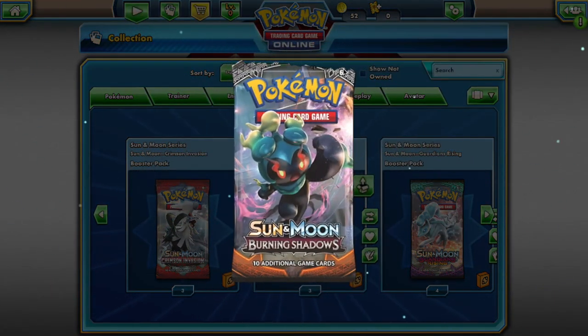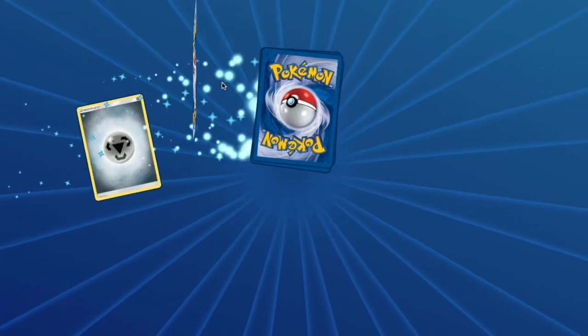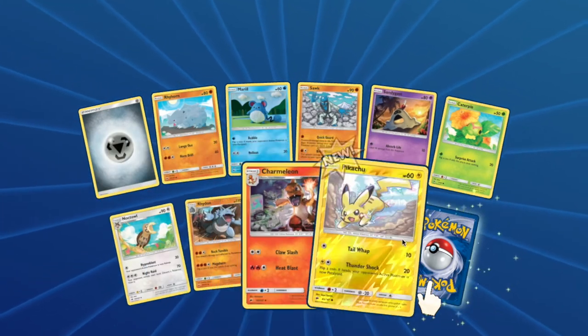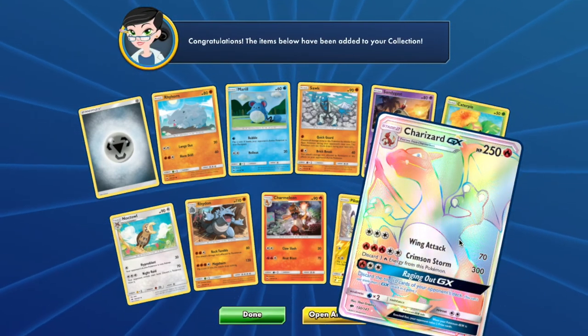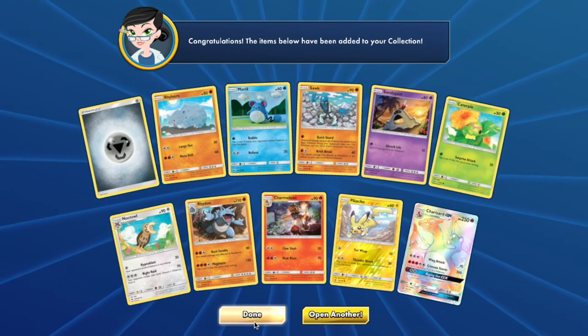For your Burning Shadows pack you will have access to: Rhyhorn, Noibat, Salandit, Sandygast, Caterpie, Noctowl, Rhydon, Charmeleon, Pikachu, and a Charizard. What the hell, dude — access to Mega Charizard, and a Rhydon and a Salandit. That's not bad.